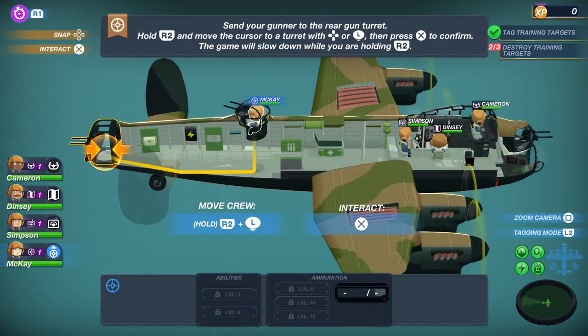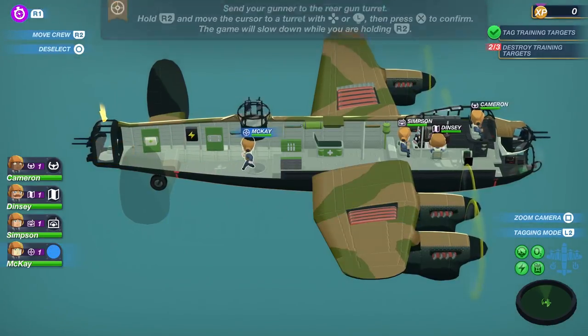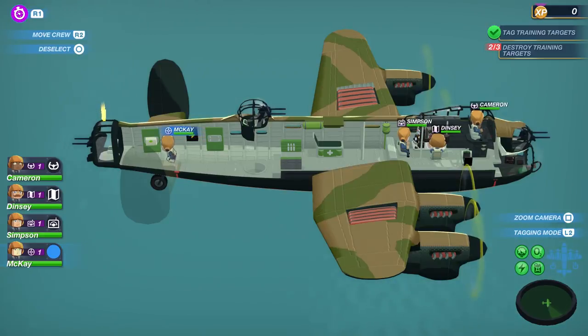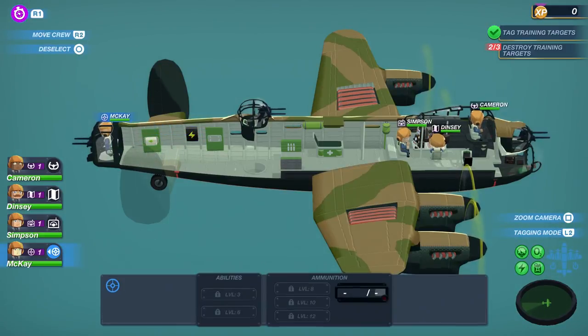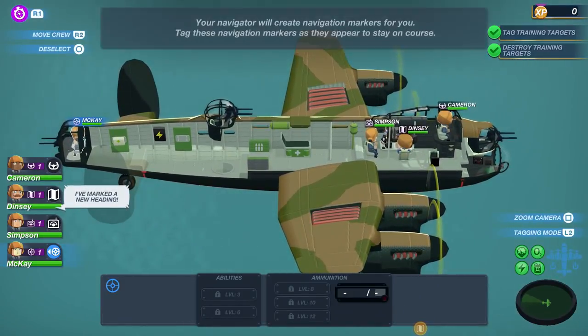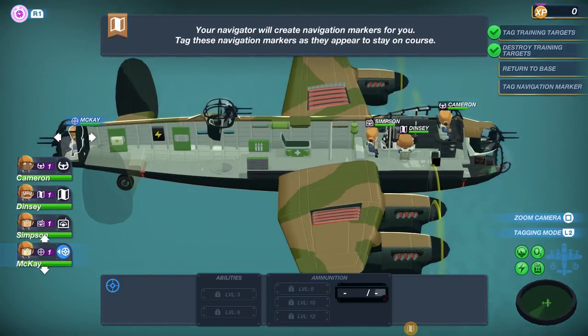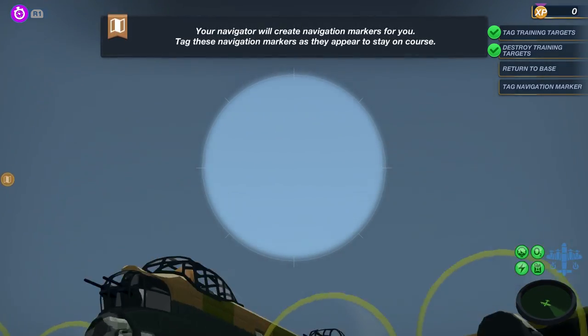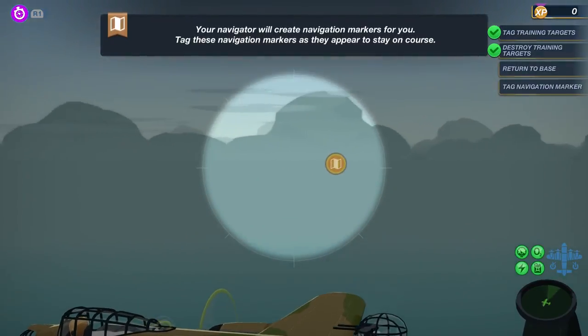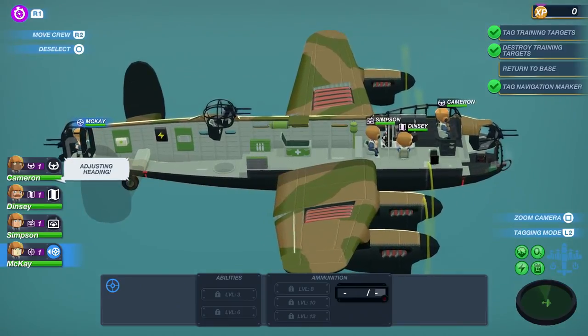This is just the tutorial, so a lot of things are not unlocked. We can see what we can do — we can get health back if he gets injured, grab a snack from the cooler. He's firing on the last target. Your navigator will create navigation markers; tag these as they appear to stay on course.